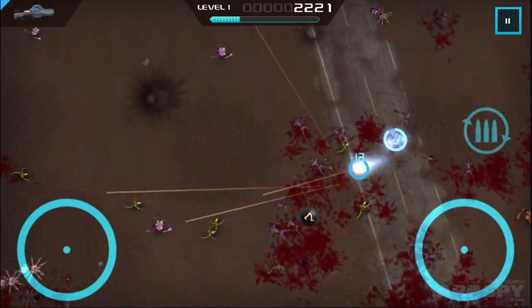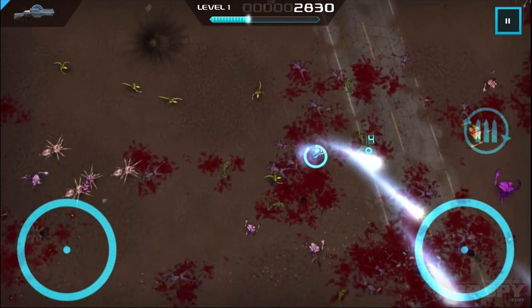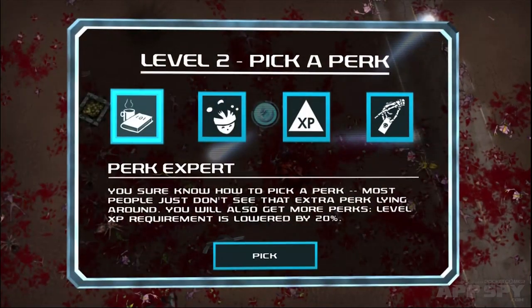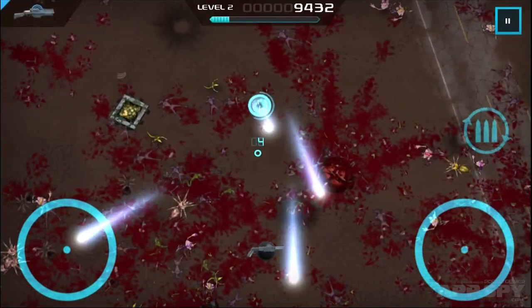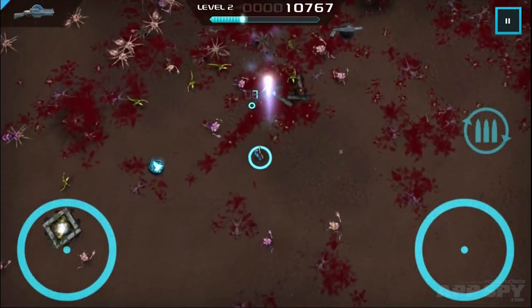Other games have perk systems, of course, but here they're handled in a beautifully haphazard style. In survival mode, which is really how the game should be played, you'll be awarded with the option of a new perk every now and then. These can be fairly run of the mill, like the ones that boost your firing rate, or they can be completely out there, like the one that gives you three consecutive perk options at the expense of 99% of your health.